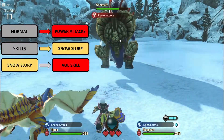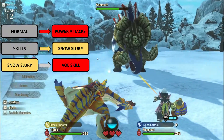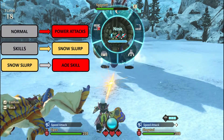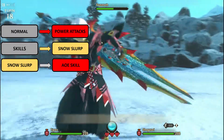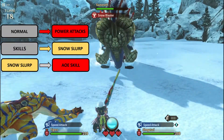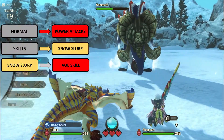That AOE skill will most likely knock out anyone in your party, including your battle bunny. The best way to avoid such an attack is: once he uses his first AOE skill, which is Snow Slurp, the next AOE skill — once he's not targeting anyone — he's going to use that big AOE. At that point, make sure you have a Monstie that has 100 Kinship, then just ride that Monstie and attack him.